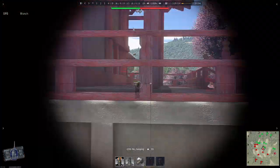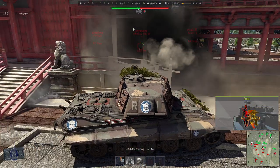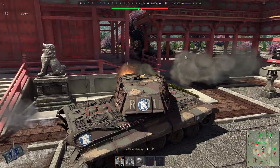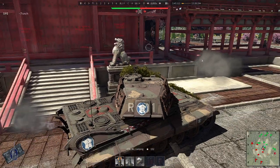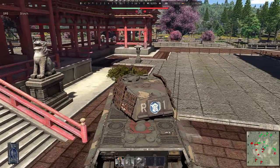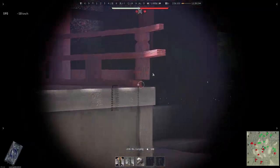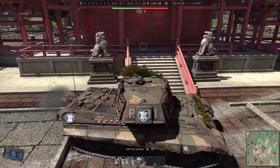Here I realize I completely forgot that the Tiger is a bit too tall, and unfortunately near this temple you have these wooden planks which are unpenetrable. They do offer some protection but they will also stop any of your shots.